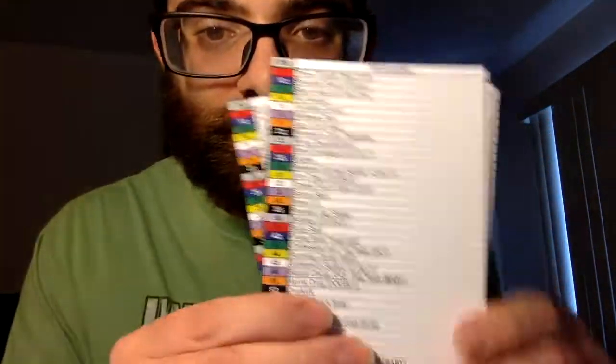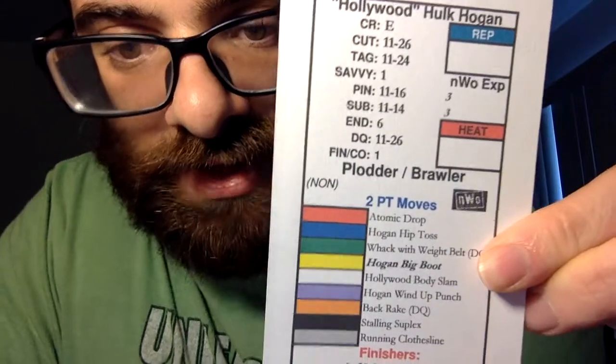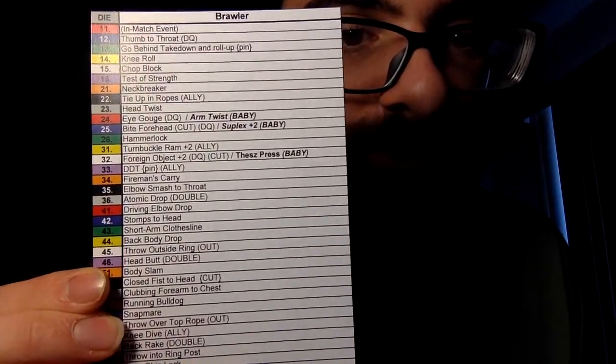So I got them printed — probably better than how he's going to send them to me. These are what the holds cards look like. Each wrestler has a quality listed, like this is Hulk Hogan — he has Plotter and Brawler. There's a card that corresponds with that. So for example, if you want to use Hogan as a Brawler, you pick that quality and use that holds card. When you're playing Hulk Hogan, he's going to refer to those moves. So a little disappointed in that.